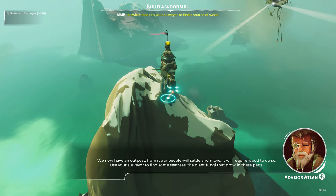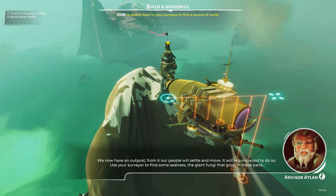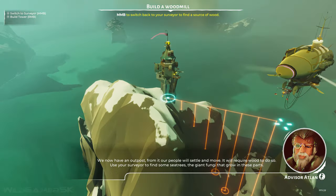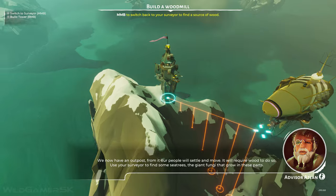We now have an outpost. From it, our people will settle whatever you built. It will require wood to do so. Use your surveyor to find some sea trees, the giant fungi that grow in these parts.